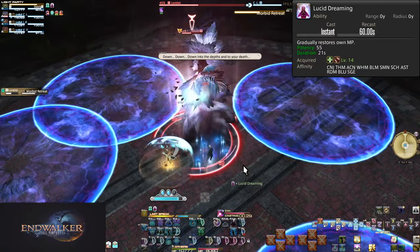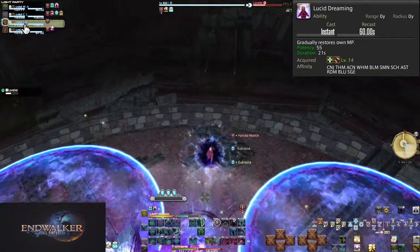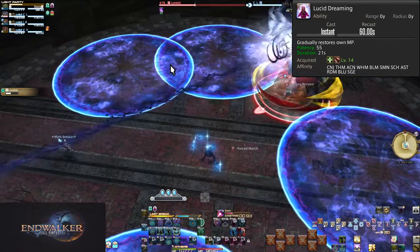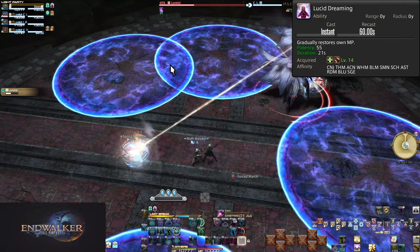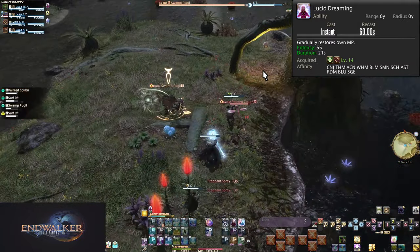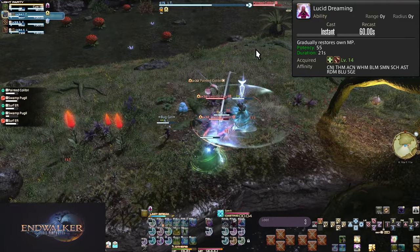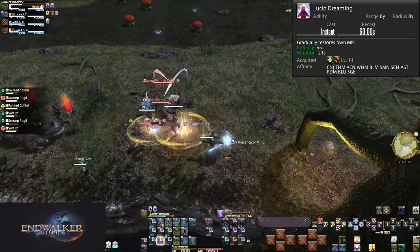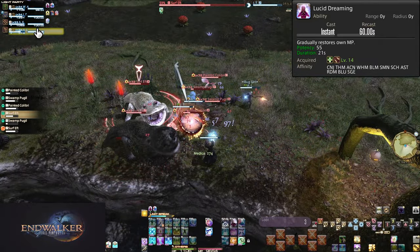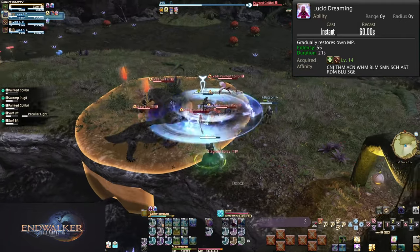The better your team and the better you get, the less MP you need, but even then you need some level of MP regen to have enough to go around. If you do not use Lucid Dreaming, you're going to run out of MP eventually. Do not forget this exists. Even good use of Lucid Dreaming can still lead you to bottom out if your party is struggling enough. Raises are extremely expensive at 2400 MP — a couple of those in a fight and you'll be running on fumes. So keep an eye on your MP bar and keep the regen going.